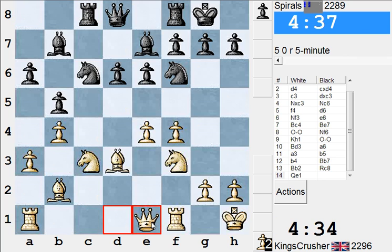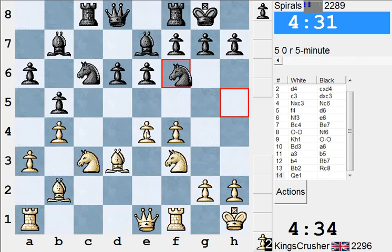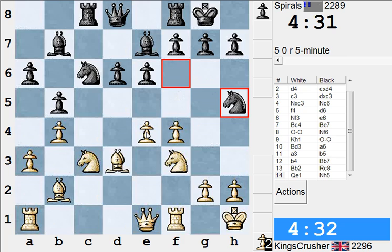Alright, so sort of e5 or d1-e5, try and use that d-file, get to h7 — and that looks unusual. Is Qe3 good here? It's a bit of a detour. Qe3 might be worth it — try Qe3, I think.